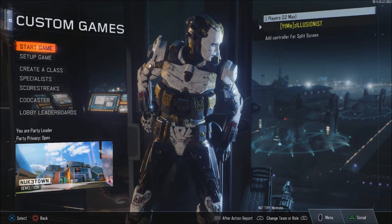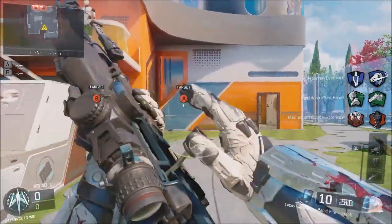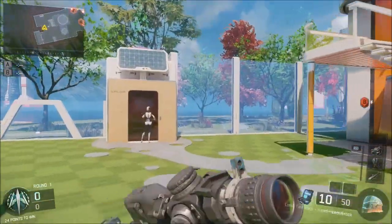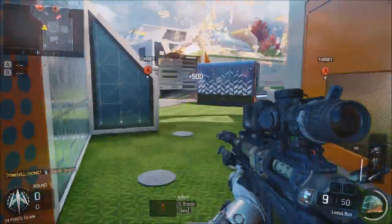You want to have two of these glitched classes. When you spawn in, pick one of the classes and just play the game out, getting your specialist the first time. This glitch can only be done in the second round or after, because you need your active camo to be ready when the rounds start.